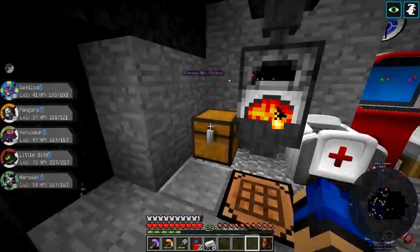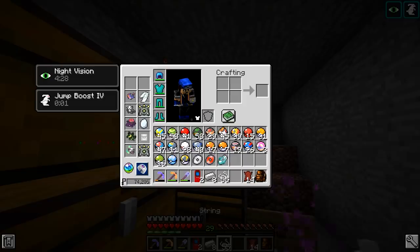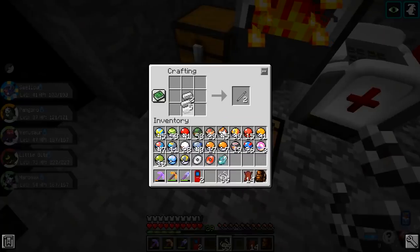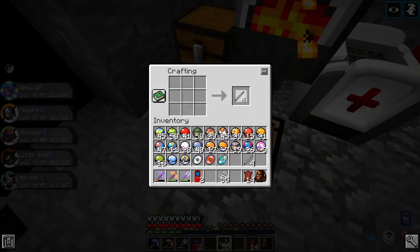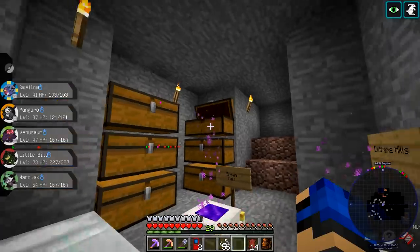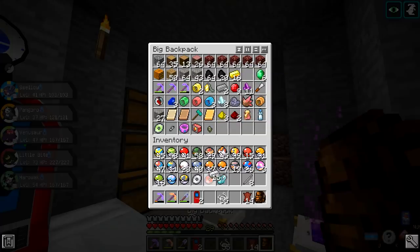Did you start with two really good ones? One day I went and caught 200 Feebas. I had one with a perfect IV in each stat - one with 31 HP, one with 31 Defense, one with 31 Special Attack, and so on. I combined them over the course of like a week. Oh, it was a pain - I'm never doing it again but I did it.